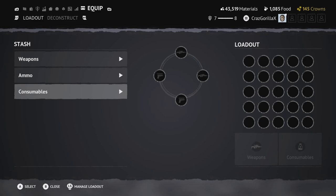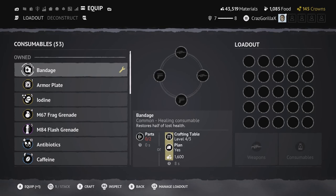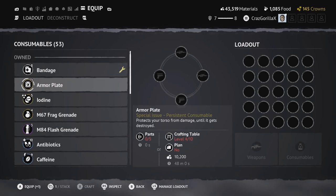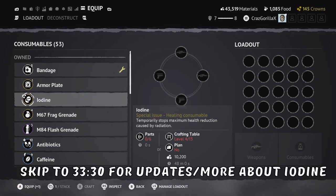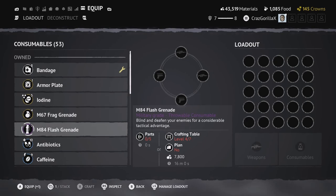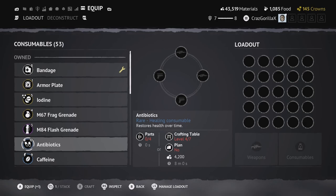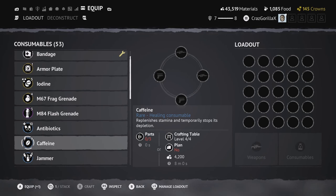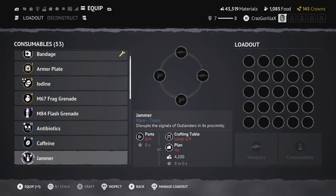Now I want to explain what every consumable does. The bandage is used when most of your health is gone after getting critically hit. The disinfectant is for when just a little bit of health is gone. The armored plate is basically extra health like armor. Iodine counters the radiation that comes during a match — it temporarily stops your health from going down. The grenade is a grenade. Flash bang is a flash bang. The antibiotic restores your health over time. Caffeine stops stamina drainage for a certain amount of time.